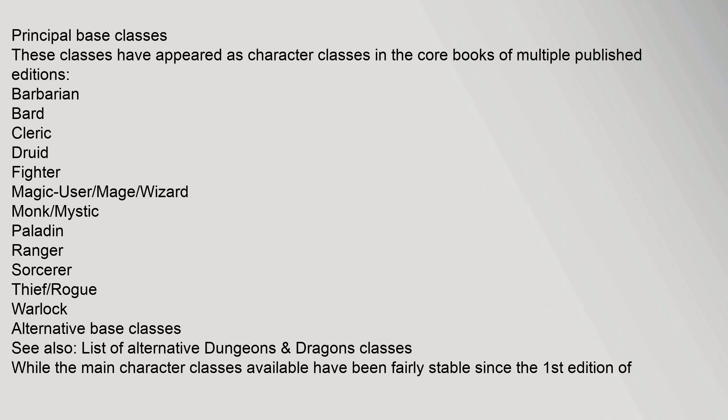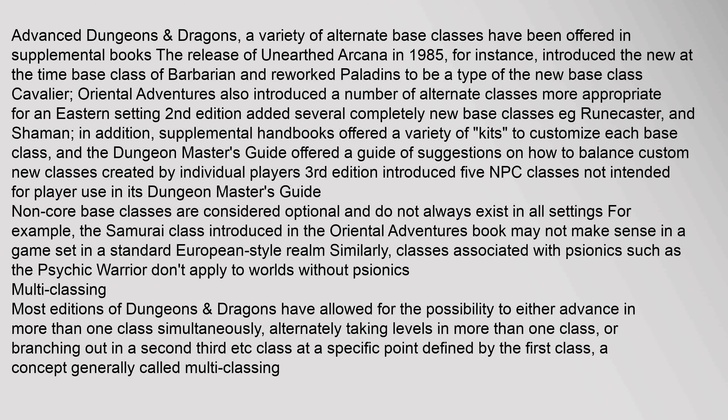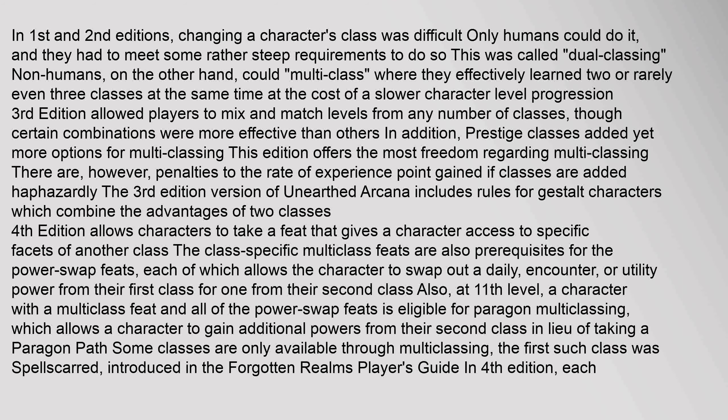In first and second editions, changing a character's class was difficult — only humans could do it, and they had to meet some rather steep requirements. This was called dual classing. Non-humans, on the other hand, could multi-class, where they effectively learned two or rarely even three classes at the same time, at the cost of slower character level progression.